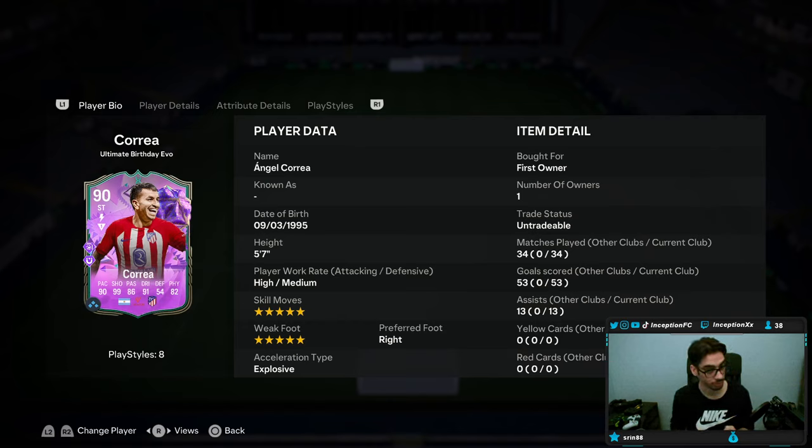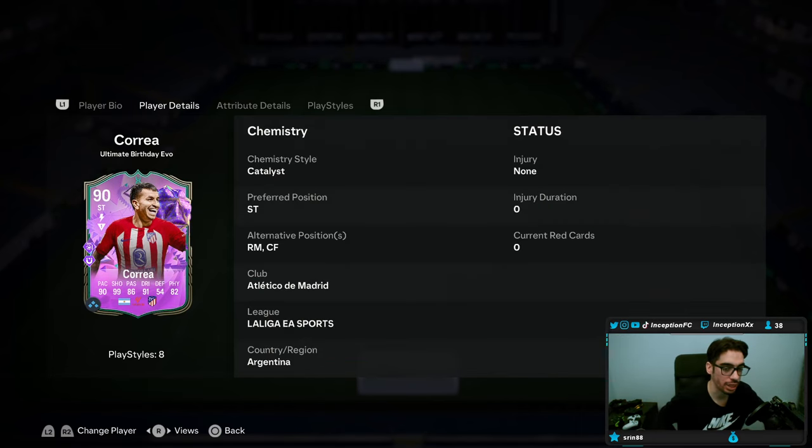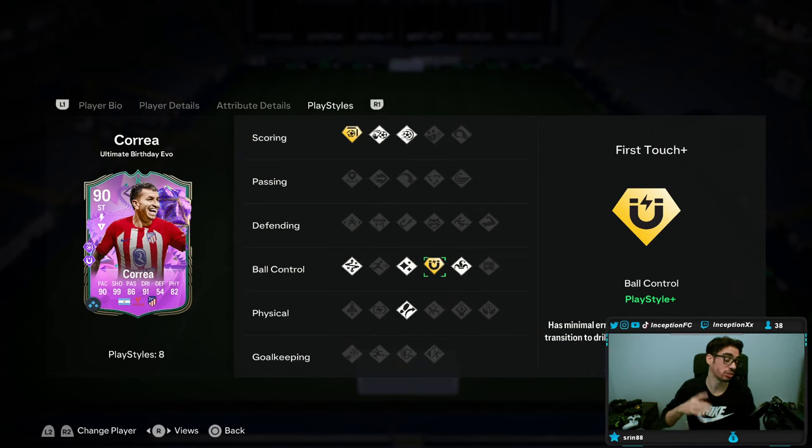This card, compared to that last version I tried out, is 5-star, 5-star, which after this patch I think is super necessary. The shots too — if I green time a strike on your 5-star weak foot from a good angle with perfect shooting, I want those to go in. This card has Finesse Shot Plus, Chip Shot, Power Shot, Flare, First Touch Plus, Trivela, and Technical.